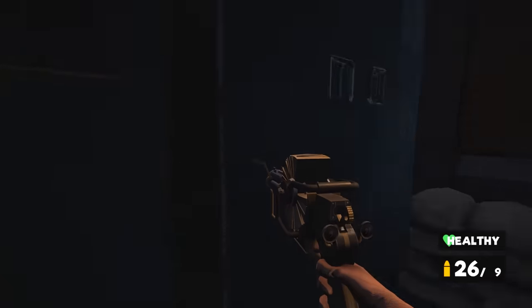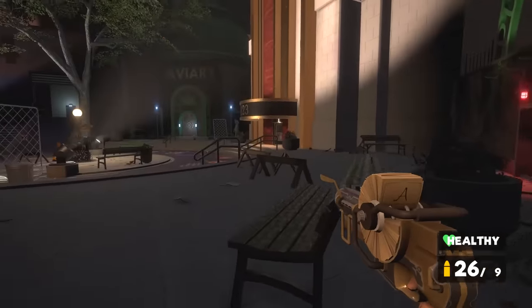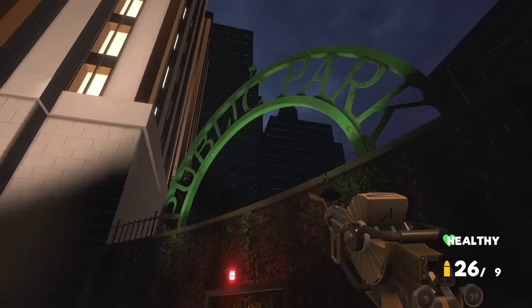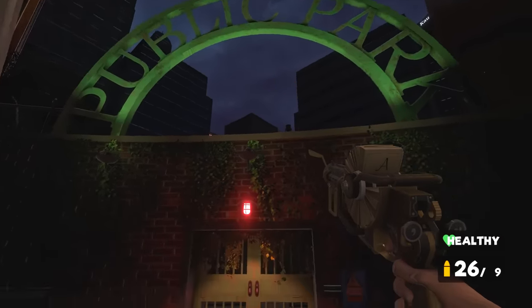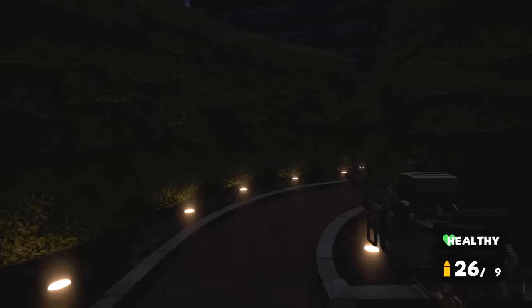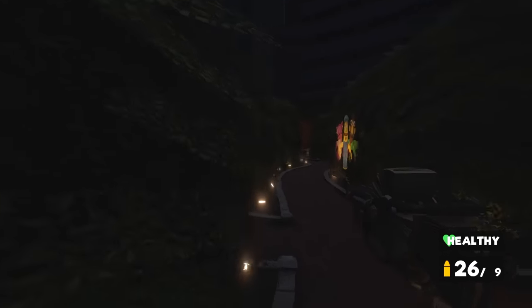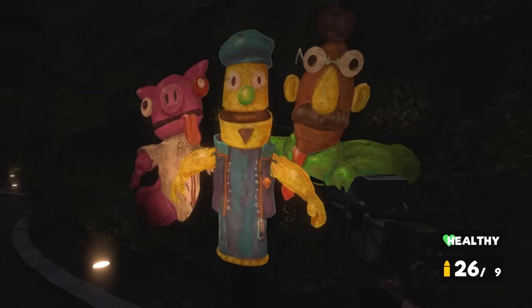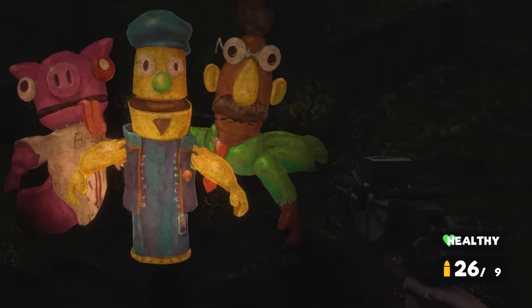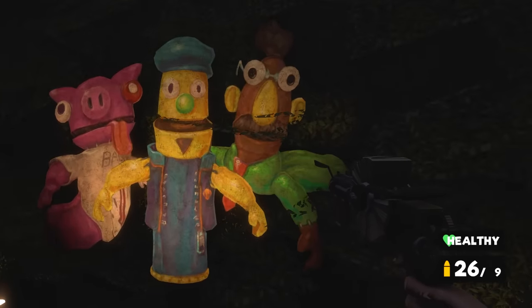Let's check this out. So this is the public park and it seems like the door's now open. I didn't expect to be going to a public park in this game — it's very dark though. Oh my god, it's these guys, the puppets that hang out on the walls and jump at us. I hate these things. They're terrifying. Does that mean we're going to be ambushed?